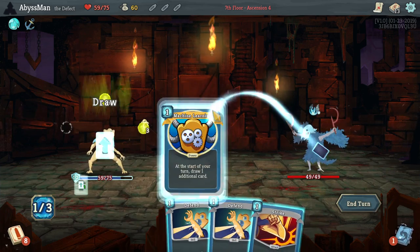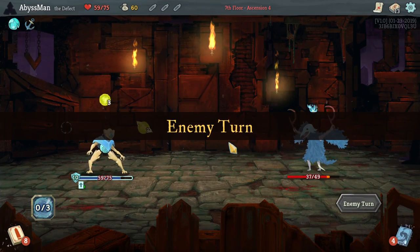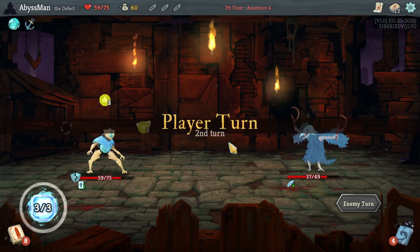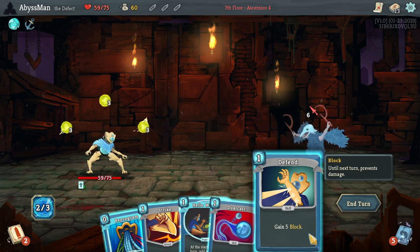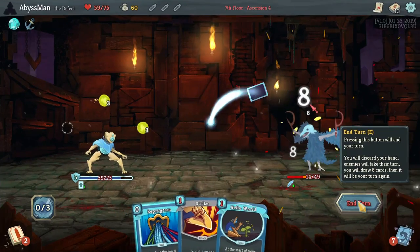Alright, let's go zap, Machine Learning, and strike — good damage already. Go ahead and all lightning to defend. Let's dual cast so we can do some more damage.